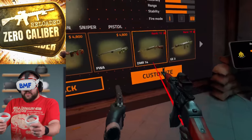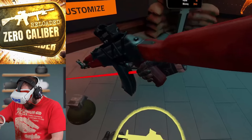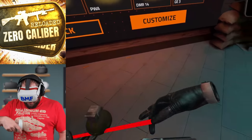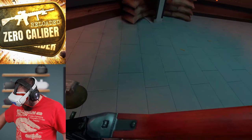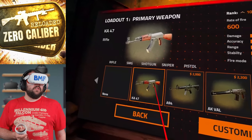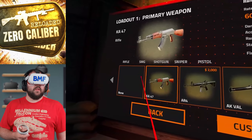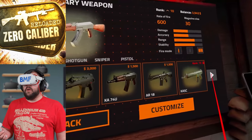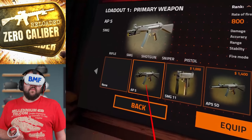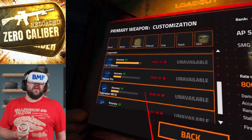You can grab a weapon in each hand and dual wield. You can also switch slots — put your pistol on your chest and your primary on your side. I'm not sure I've really seen that in many games. You can equip a weapon and customize it, and there are tons of different options as you rank up. I'm only rank 10 right now, but you can get different suppressors, optical upgrades, scopes, different mounts, red dots, lasers, side rail attachments, additional grips, and additional stocks.